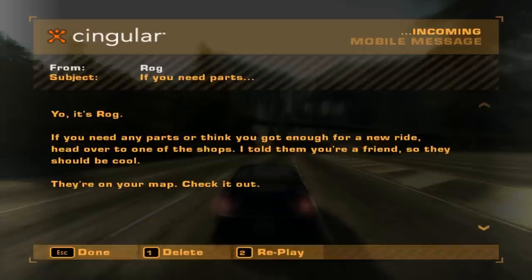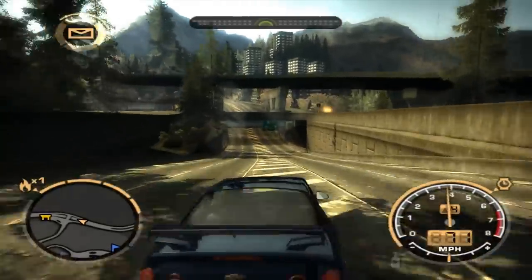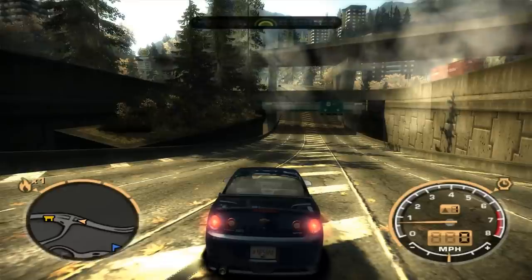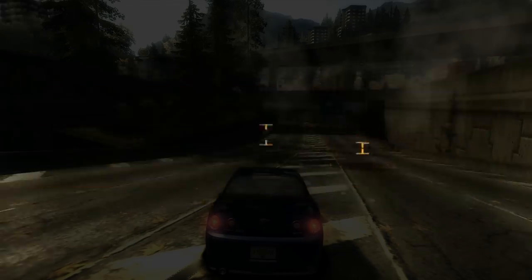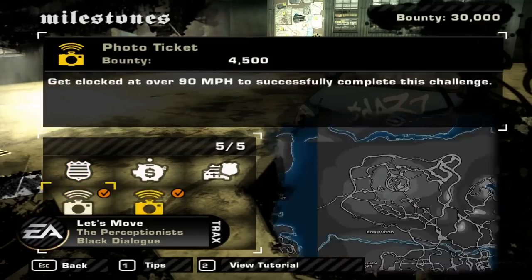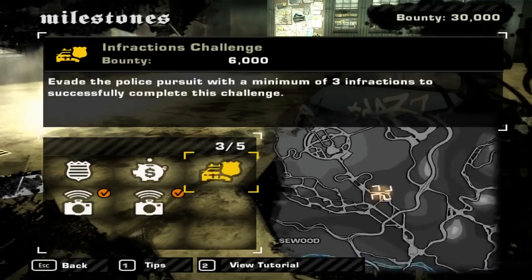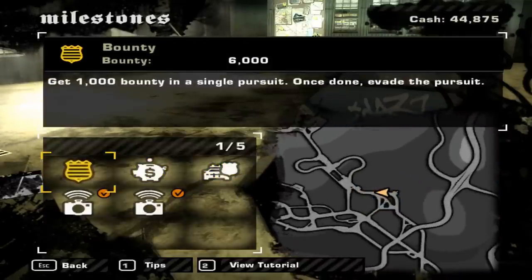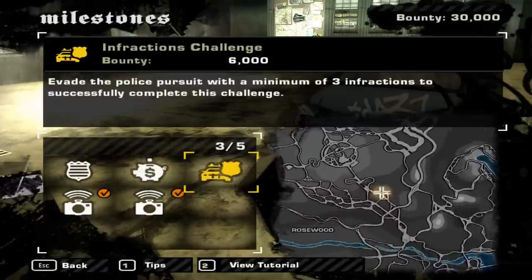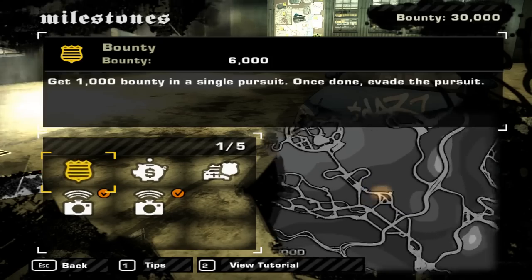Alright, Raj just warned us about new parts, but I'm going to hold off on those like I said in the thread. Let's just turn back to the safe house and instead jump straight to the milestone events. I've already completed the two photo tickets off camera, but this time around we've got a couple of new ones. We have to get 1,000 bounty in a single pursuit, evade the police with a cost of state of at least $15,000, and perform at least three infractions during our police chase. Well, let's do it guys.